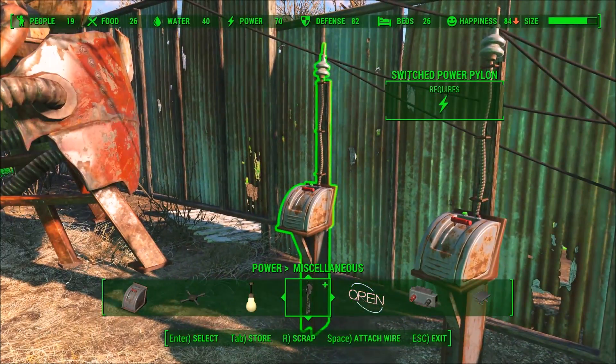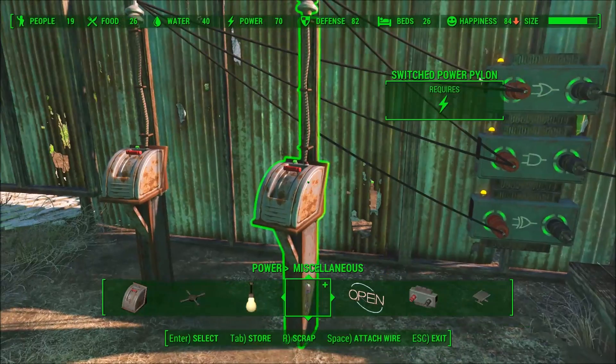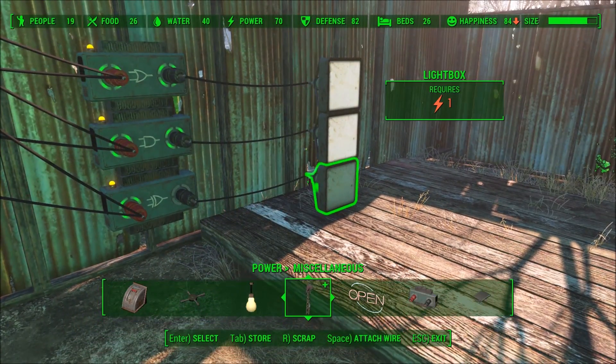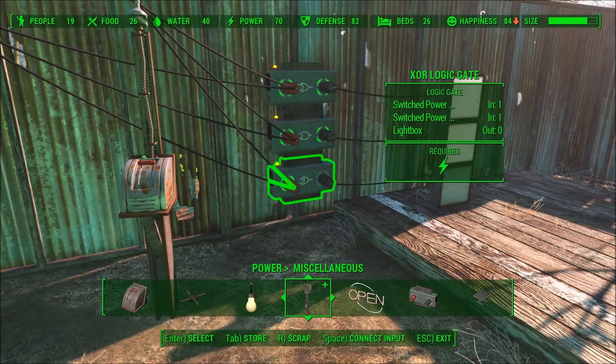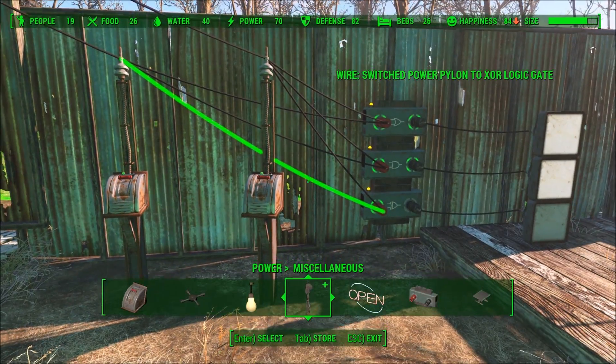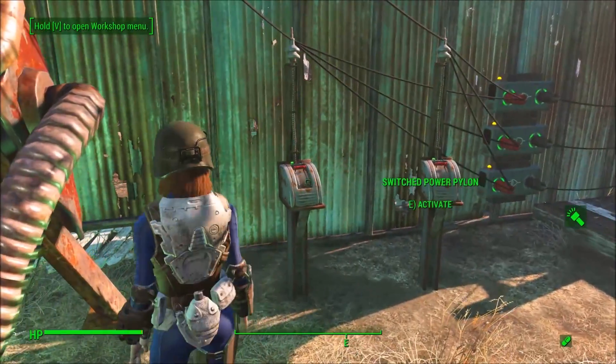Now with an AND gate, the second one here, both signals must be ON — the first AND the second. The third gate we have is called an XOR gate, which is an exclusive OR gate, which means it's one OR the other input, but not both, that will return an ON signal.